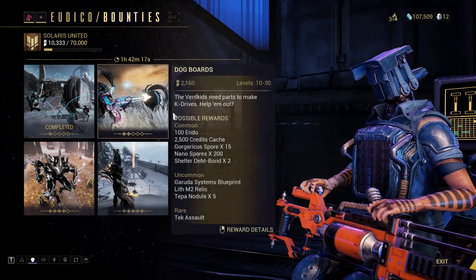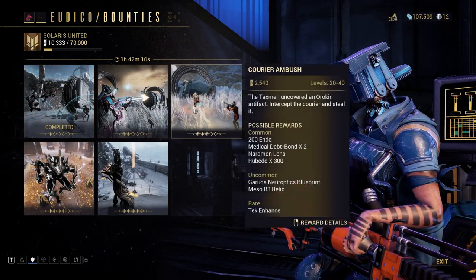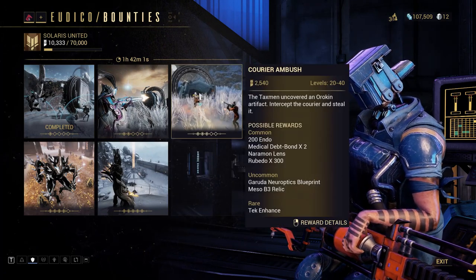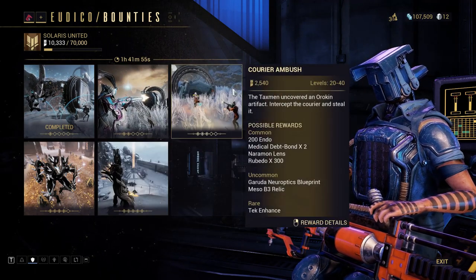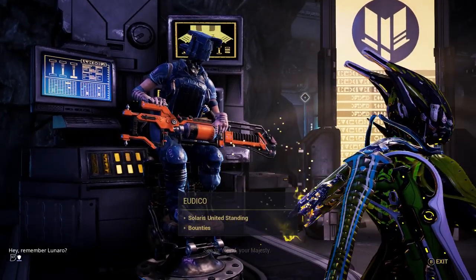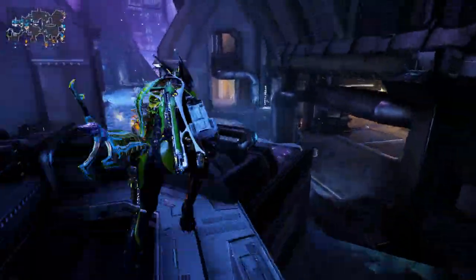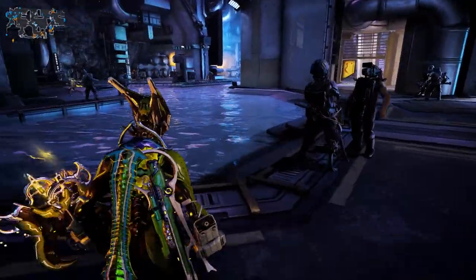The bigger, tougher bounties get you more standing. These three bounties are all you need to get all Garuda parts — the second one always gives Garuda systems and the third always gives Garuda neuroptics. But if you're a new player, these range from levels 5-15, 10-30, and 20-40, so you'll probably want some veterans along to help since the Corpus will murder you quickly.